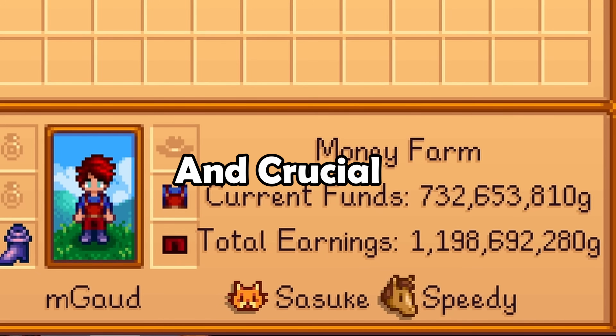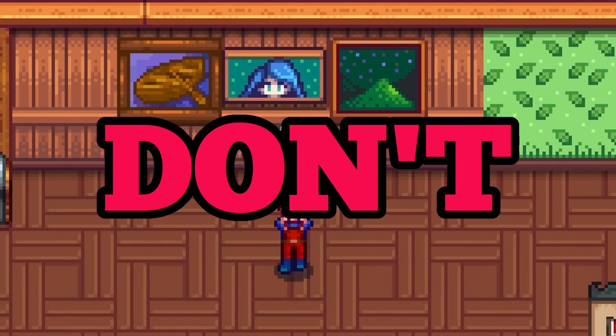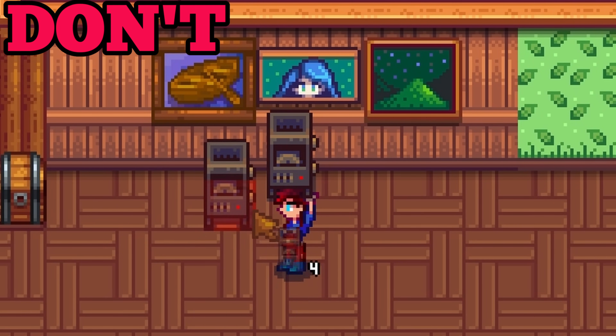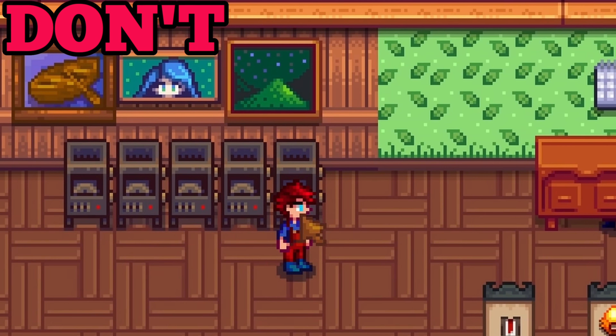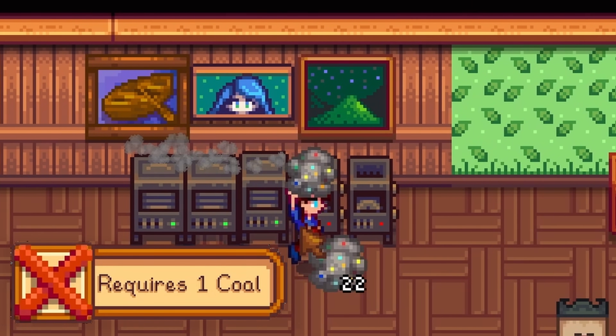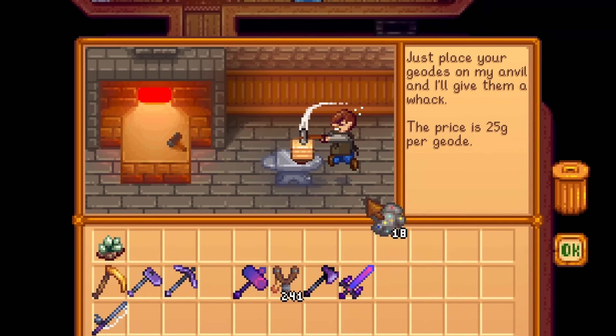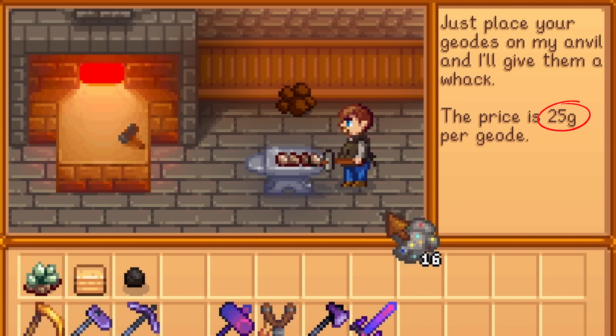Here are 13 very important and crucial do's and don'ts in Stardew Valley. Don't use the geode crusher. This little device will allow you to crack open geodes in your home without having to go to Clint's store. However, it costs an entire piece of coal and it takes an entire in-game hour. Clint only charges 25 gold per geode, so this price is basically negligible.